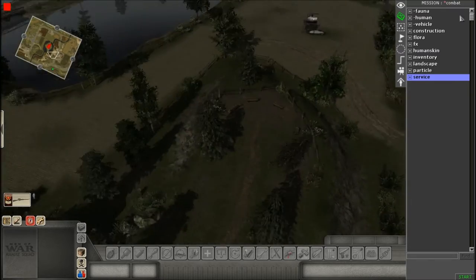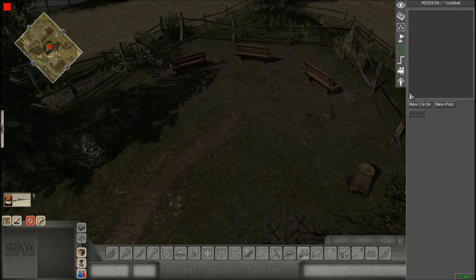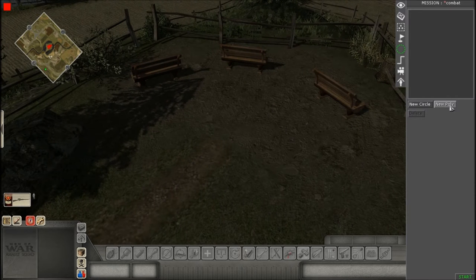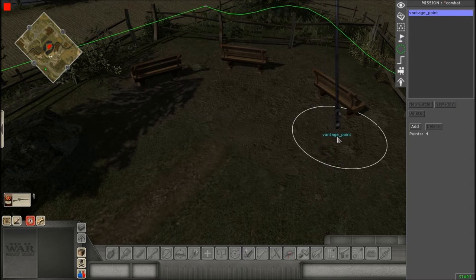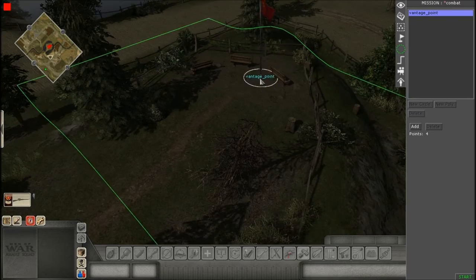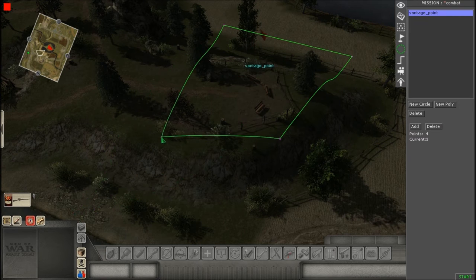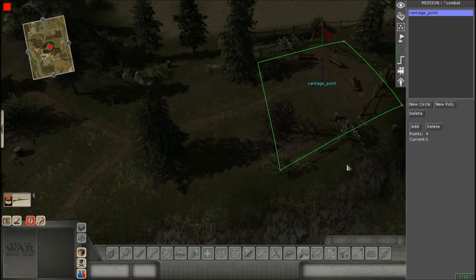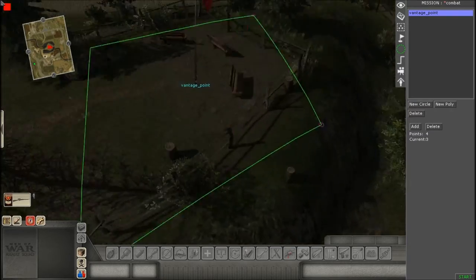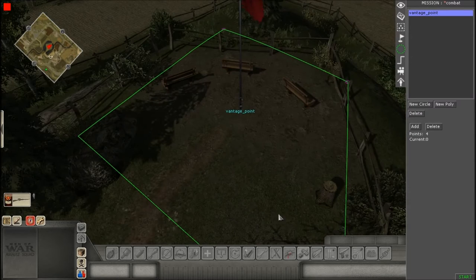Now we're going to create a zone. Go to Zone and a circle or poly will work — I'm going to use a poly though. I'll call it 'vantage point' and place it around the hill, adjusting the size to approximate the size of the hill. Okay, that looks good.